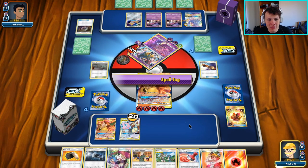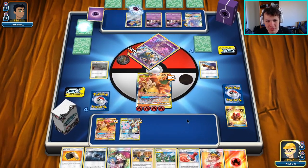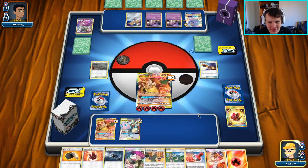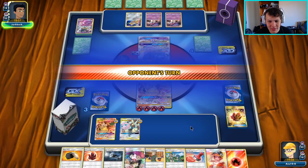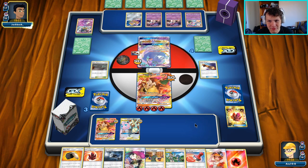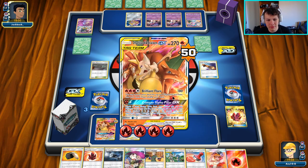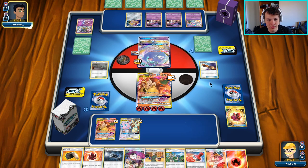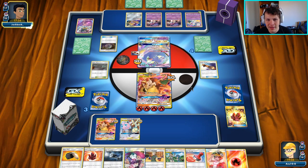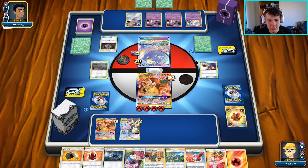Let's see what our opponent's got — we could get the knockout here, but they can potentially knock out our active with Mimikyu. It looks like two and two on the bench though, so I don't think this Charizard and Braixen is getting knocked out — which is super ideal. I don't think they're going to be able to set up too aggressively this turn, so we should go down to two prizes and then bring up the Oricorio.